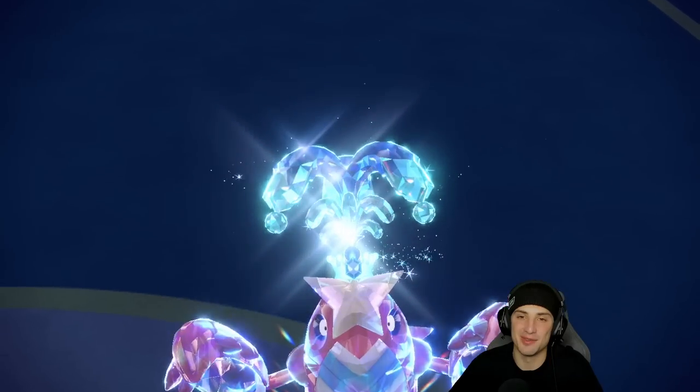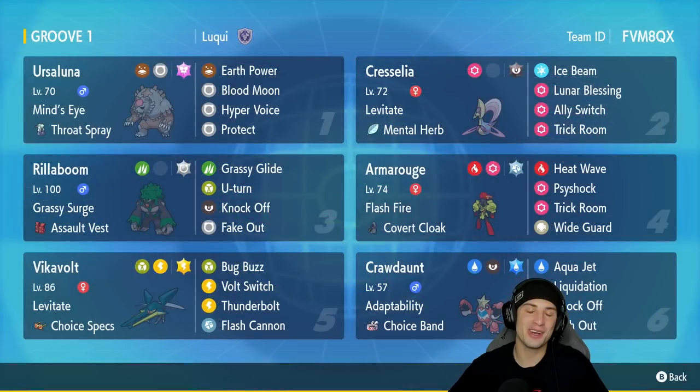I knew this battle would be tough but they're just gonna hit me with Throat Chop and Close Combat — I'm not even gonna let my Crawdaunt die, I'm just gonna forfeit this match. We go two and one for today's video. Rocking out with Adaptability Crawdaunt and Choice Specs Vikavolt — I absolutely love this team. I'm a big fan of heavy Trick Room teams. Hopefully you guys did enjoy — leave a like, subscribe, spread the past, catch you on the next one, peace out!